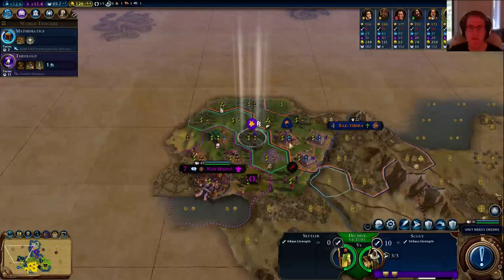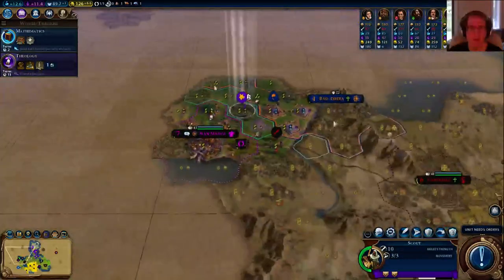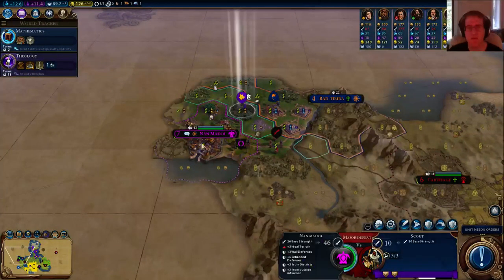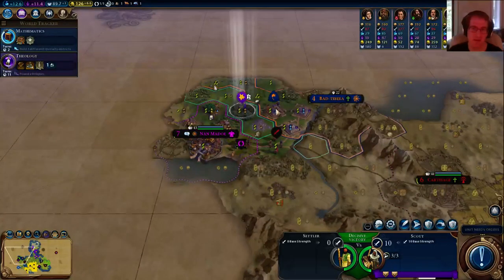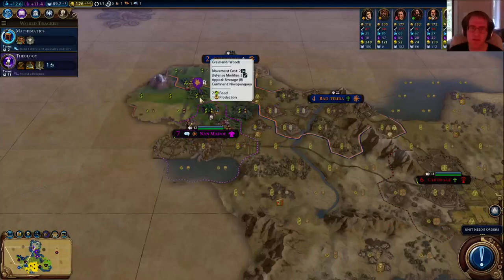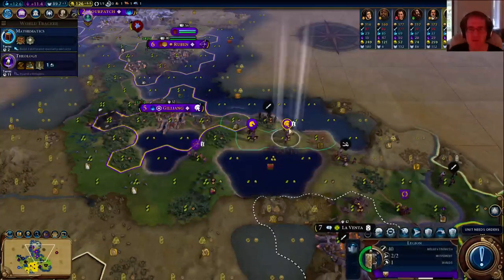We could take over a settler from Sumeria — that would definitely make them upset. I would take it, but I'd just get attacked by somebody. They probably have a suzerain here with Nonomedal, so if I take it they'll attack me and I'll lose my settler. If they had a settler closer to me I might do that, but it's not a good time.